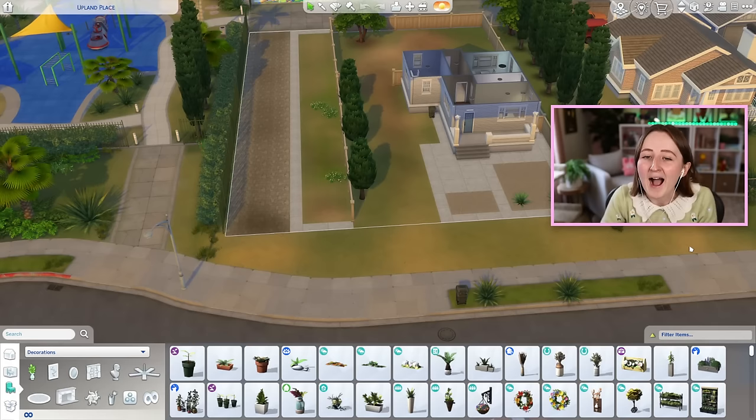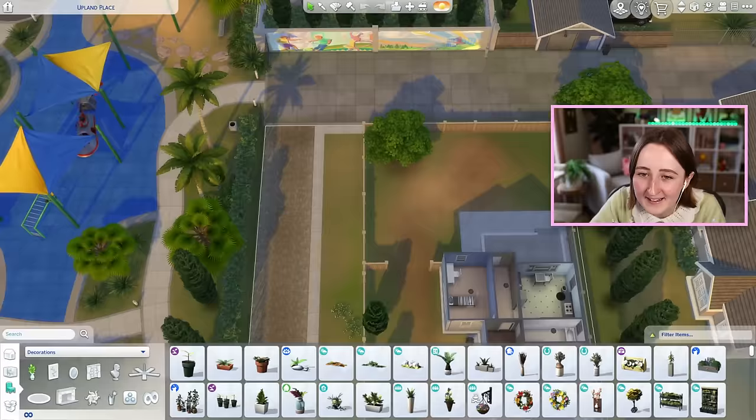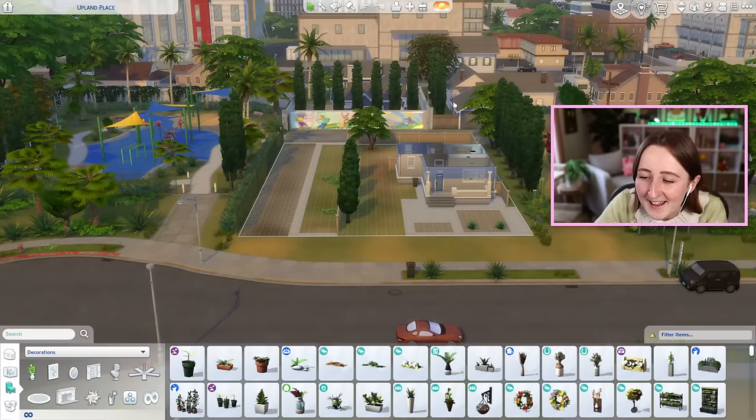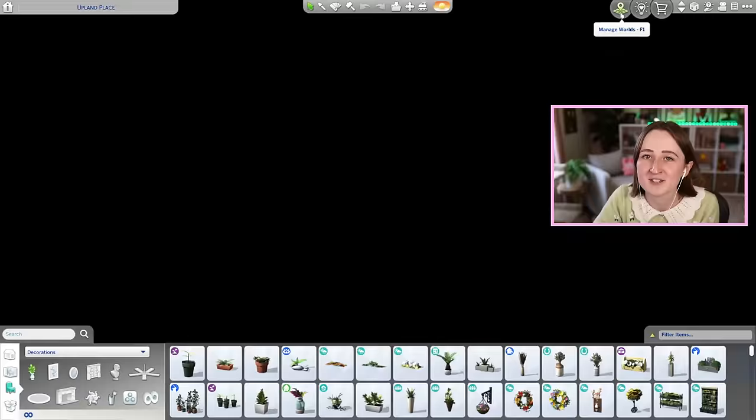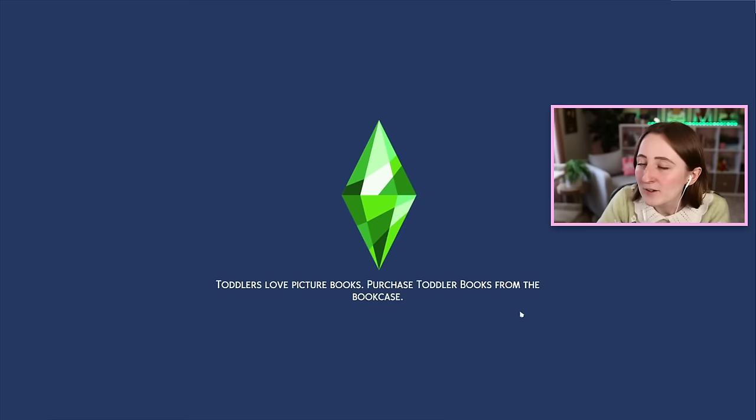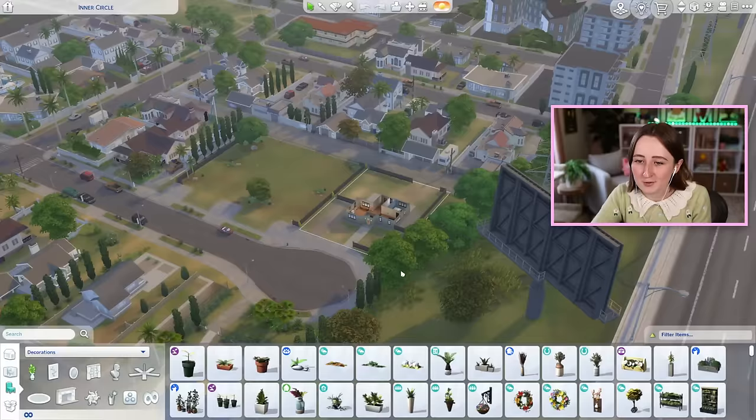Don't even get me started - the front of the lot does not touch the sidewalk. It has this ridiculous gap. At least it touches the back alley, but they have a sidewalk and this is the front. When you load into the lot or put it on the gallery, the front doesn't even touch the street. Why put a fake street if you're not gonna have the lot touch the street? This is one of the most unbelievably agitating things the Sims team ever does in a world.